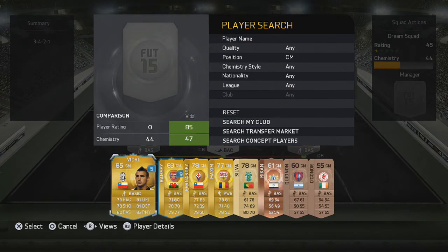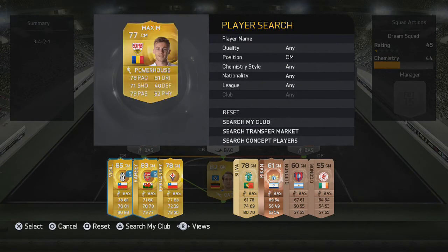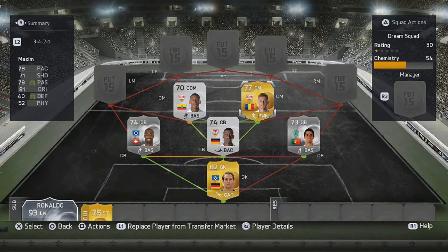In the other centre midfield spot we have a decent five-star skiller called Maxime. What I really like about him is that whenever I hold R1 and press X he always makes that flare pass. I hate it when a player doesn't make the flare pass, but with Maxime he always does it.